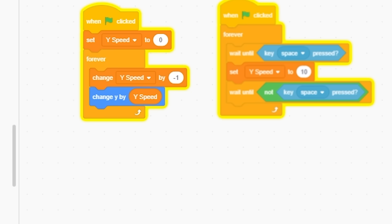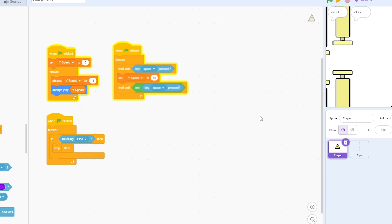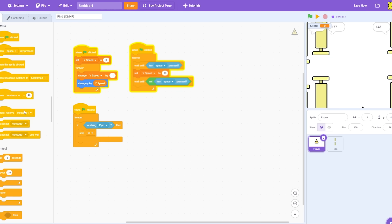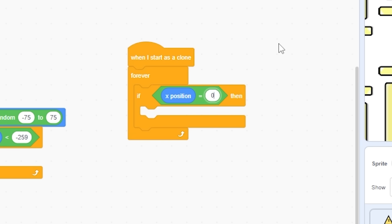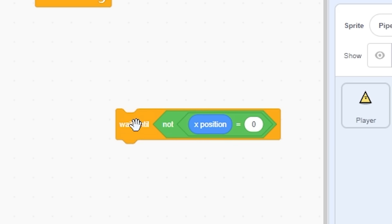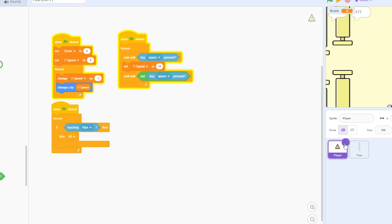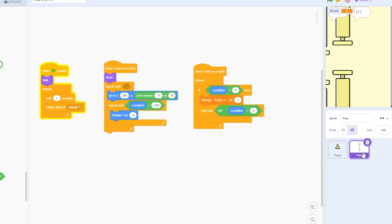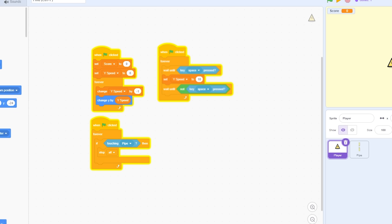I need to make it so you die: forever, if touching pipe, stop all. Then I'll add a score variable, set score to zero at the beginning. When starting as a clone, forever if X position equals zero, change score by one, then wait until X position is not zero. I'll make a quick light yellow background — now this should be the entire game.